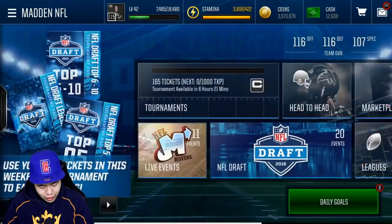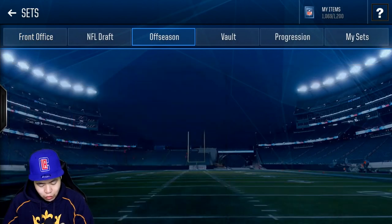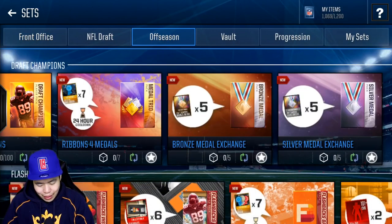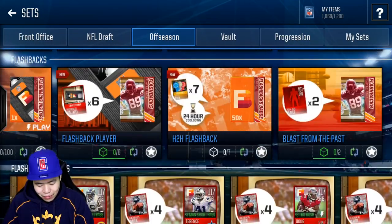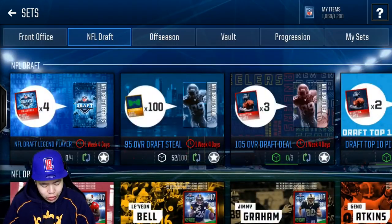Let's go ahead and go to our sets real quick. Offseason, we can also make, as you guys can see, the draft players you can get. Eventually you can even get the Randy Moss before we're doing the tournament, so that's actually really cool. NFL draft though.